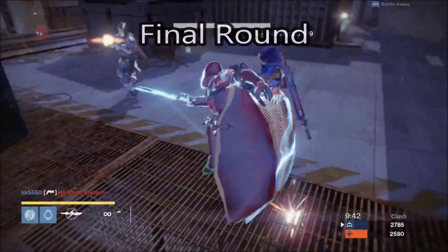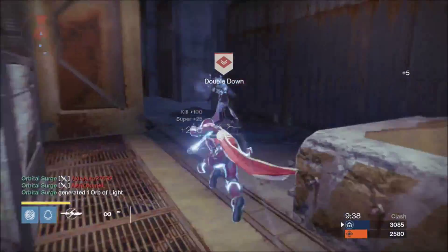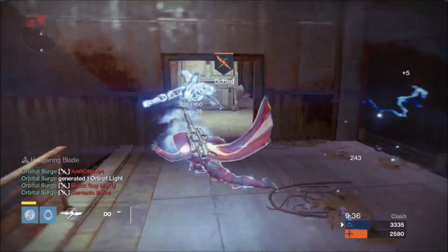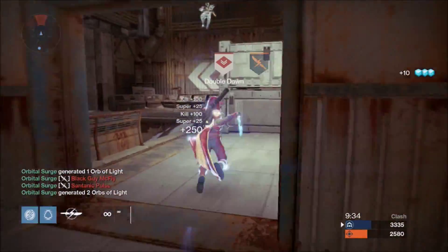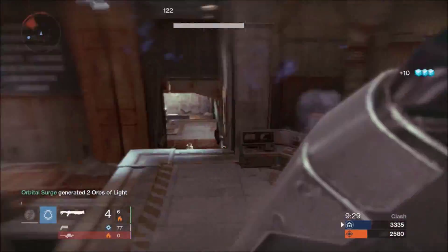Its first distinct perk, Final Round, is really going to work well with its small magazine size of 4 bullets. This is also going to be put into play in Crucible due to the most recent update, 1.1.2, which reduces the amount of special ammo that drops in Crucible.